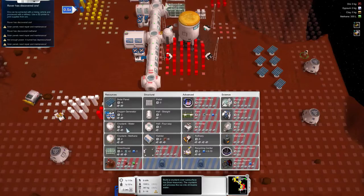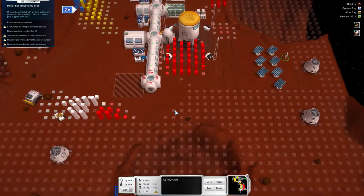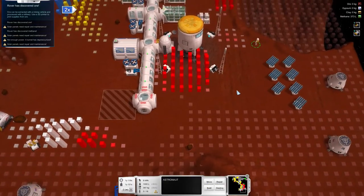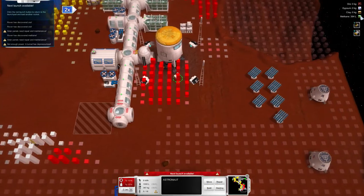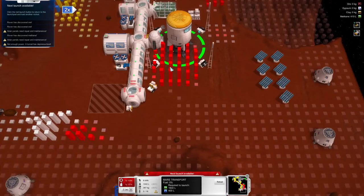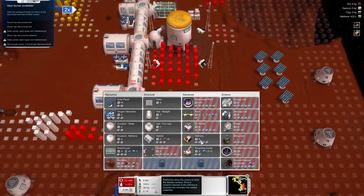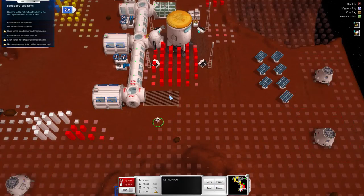Sometimes they get stuck for no reason — absolutely no reason they get stuck. That's alright. For now he can work on it. As you can see I'm collecting methane in here so I'll be able to send some of those ships away. The bigger one I can't bring yet, so I have to wait until I have enough colonists to do it. That's fine because that gives me a chance to build a few habitats here and expand on our designs.